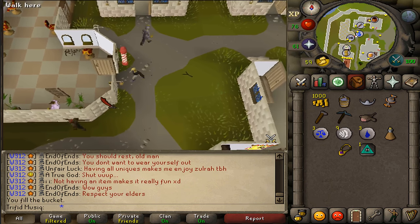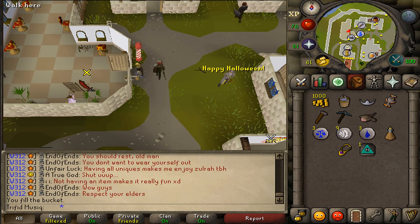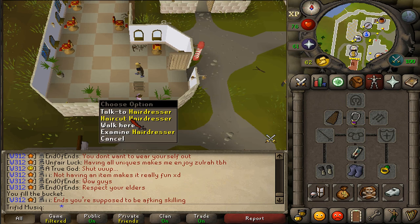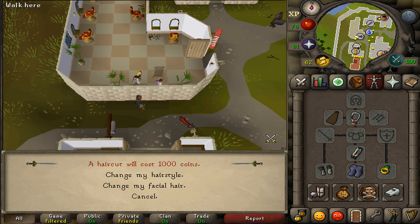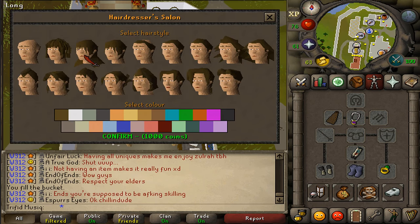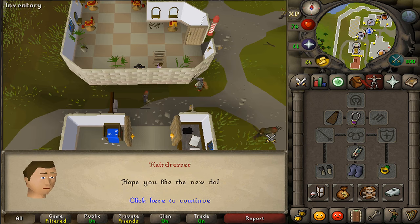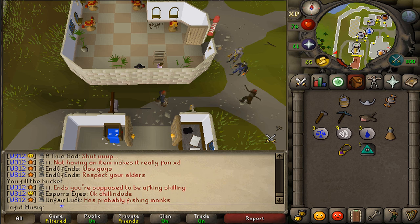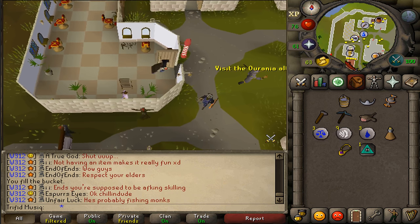Open the door and enter the hairdresser's building. First unequip your helmet, then right-click and use the haircut option. Choose to change the hairstyle, pick any style and color you like, and confirm with 1000 GP. Third task completed. Exit the building and go southwest.